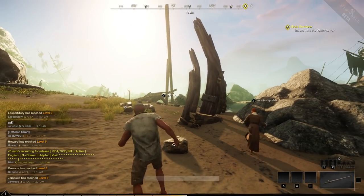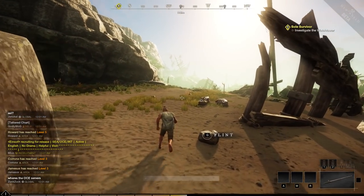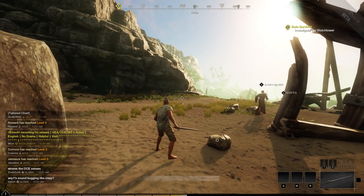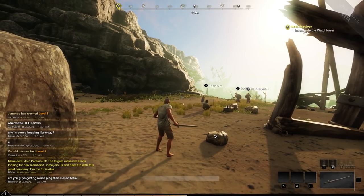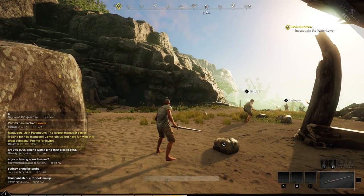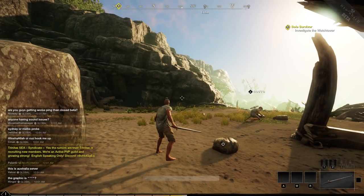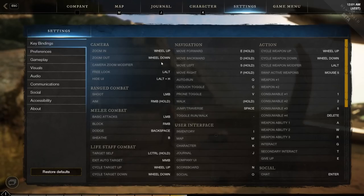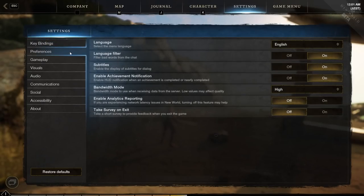Ahoy! Today I wanted to talk about the settings that I use in New World and that I would recommend using, at least for the most part, because there are certain settings that actually make a big difference in how you're playing. This is basically the layout that you start out with, and there are a few that you definitely want to look into. We're going to look at the key bindings as well — there's a lot of interesting stuff there — but first we're going to go into the preferences.